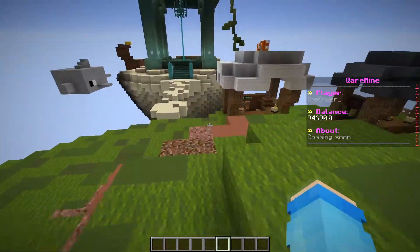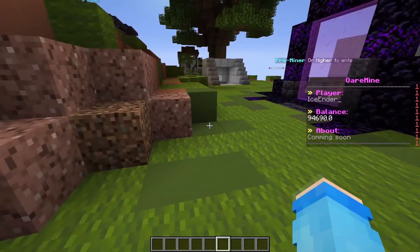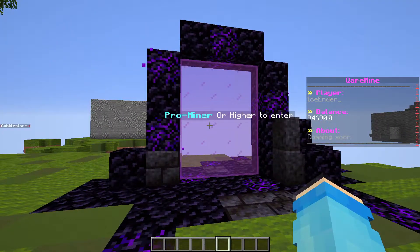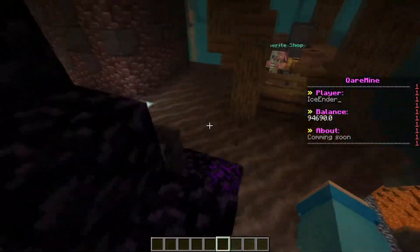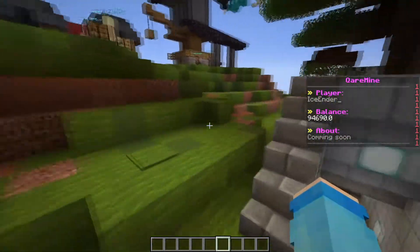Today in this video, I will be making a tutorial of the Multiverse Portals plugin. This is a very useful plugin for people who want to create custom portals in their servers. Just like this portal right here — Pro rank or higher to enter. I can also teach you guys how to do something like this, where you have to have a certain rank or certain permission to enter the portal. You go in here and you get teleported somewhere, and you can also modify it so it can bring you back.